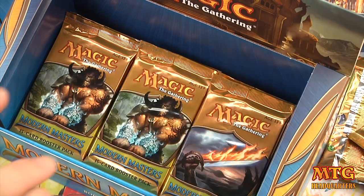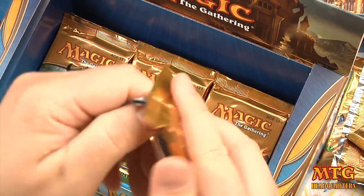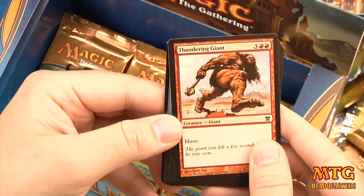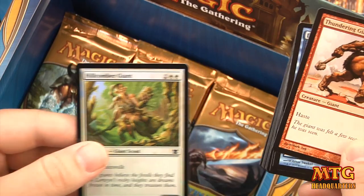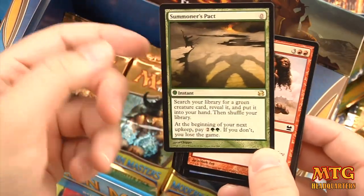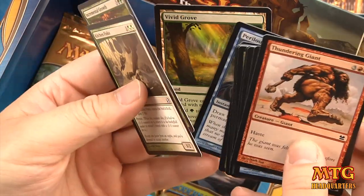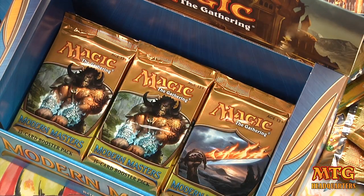We're seeing some good value in this box — nothing to make me run around the house, but great pack value. Pack 15 — Goblin token, foil Hillcomber Giant, and our rare is Summoner's Pact, a zero-drop we saw earlier. Incremental Growth and another Kitchen Finks and Vivid Grove. We have three Kitchen Finks in this box — that's exciting!